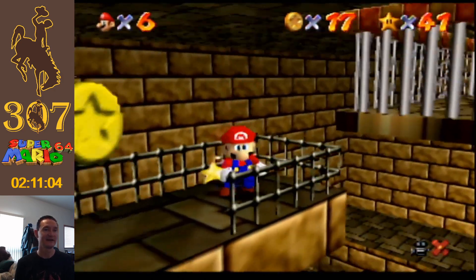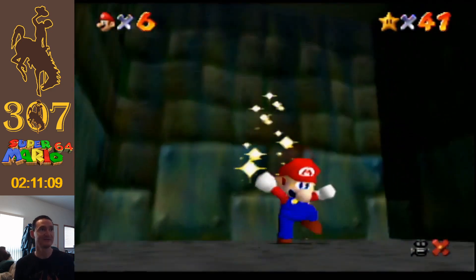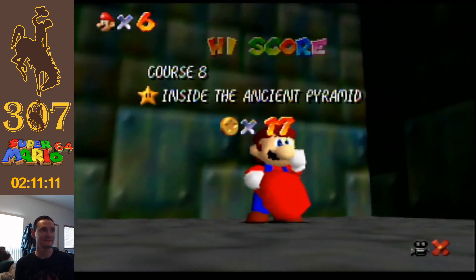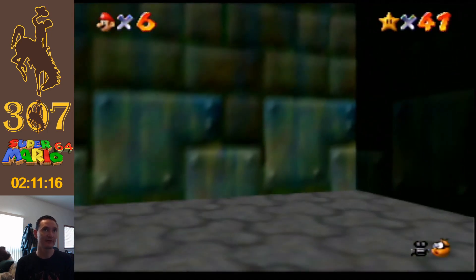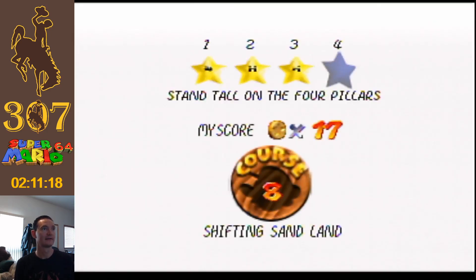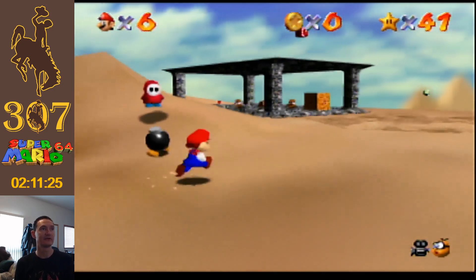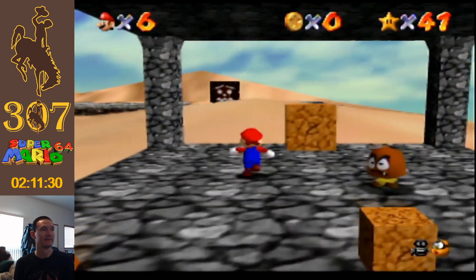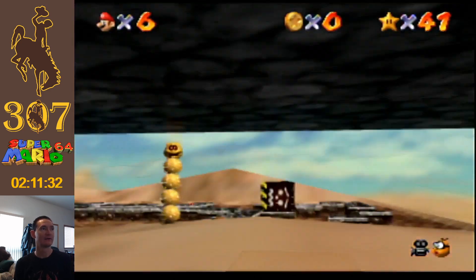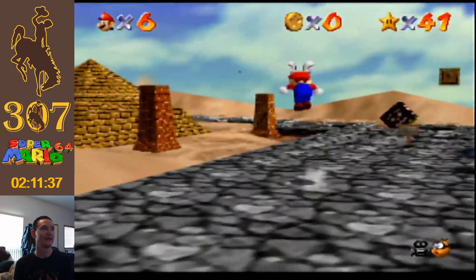At least we have a handrail there so that we can't fall all the way back down to the very bottom, which is possible. We have cracked 40 stars now, moving right along. Stand tall on the four pillars. I would have imagined that if you were to do this without, say, the wing cap, this is actually a pretty challenging thing. But why would we want to play this in a way that isn't breaking it?